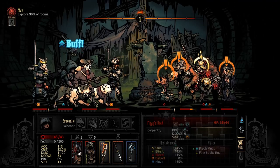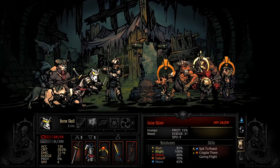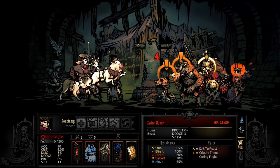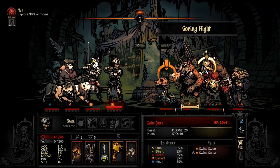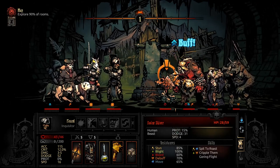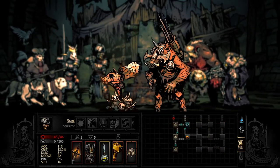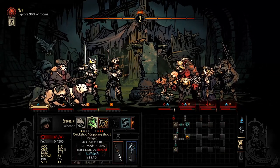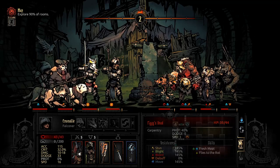I need to start using the prot on her because that's the whole reason I brought the trinket. Thank god Flank does a minus speed debuff, otherwise I don't know what I'd do. Goring Flight - dodge. That's amazing. Don't heal him, you fucking cunt. Ten prot, five accuracy? I didn't do it again - I literally didn't use the trinket.